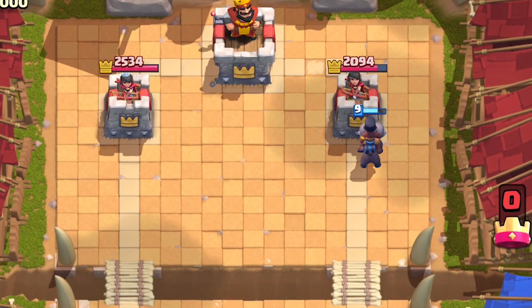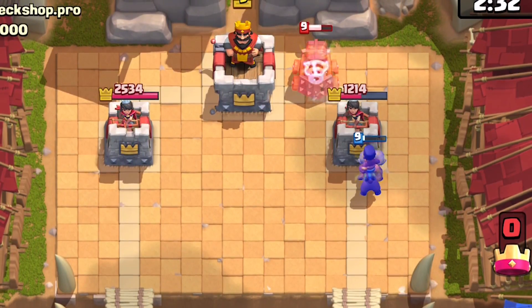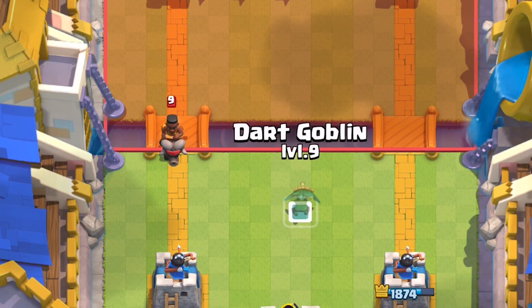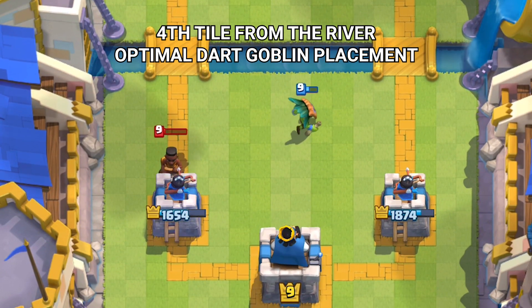For example, a Sparky planted in the back of your tower is not going to stop her - Sparky's range of attack is one tile shorter, so Sparky will not be within range. All you need to remember is that the Princess, Magic Archer, Dark Goblin, Musketeer, and Flying Machine will all outrange her, but she will have a range advantage against every other unit that she can snare.